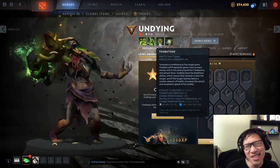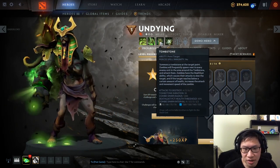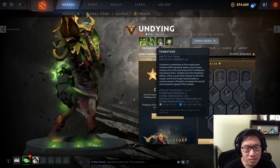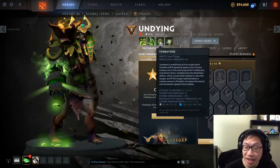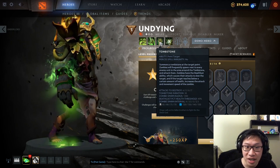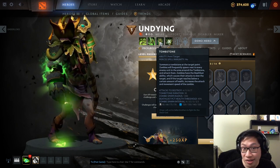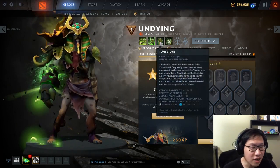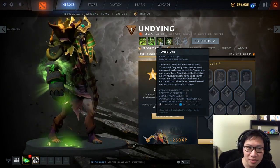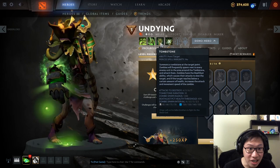Undying: this is less about dodging a spell. Tombstone builds up a crazy slow over time if you don't deal with it. You really need to either get in range to kill it quickly or Force Staff yourself out of Tombstone range so zombies don't keep building up. Maybe he casts it on high ground and your team can't check it — you might need to Force Staff yourself up there to spot it so your team can break it.